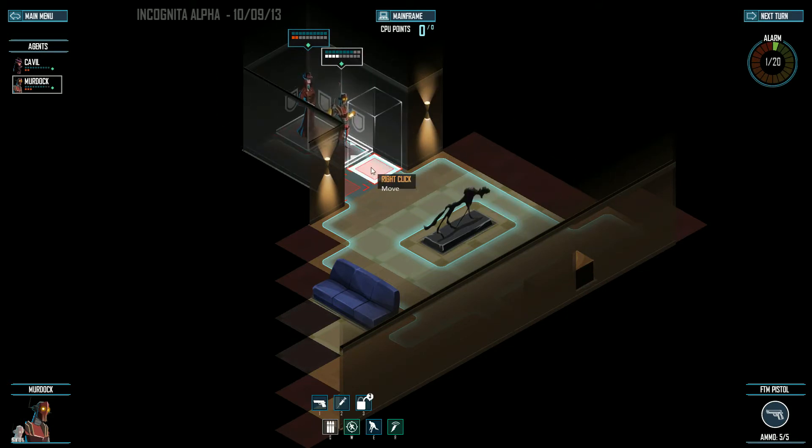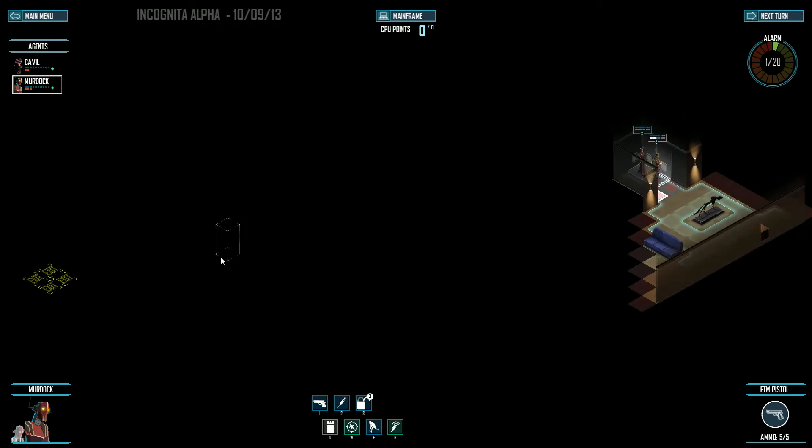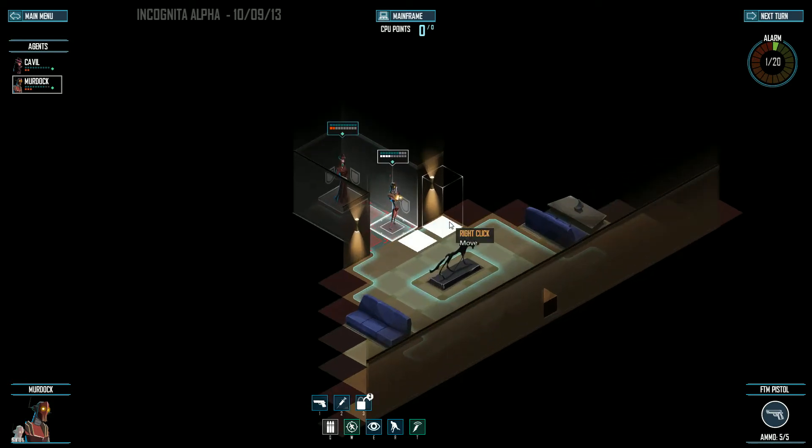Basically how it's supposed to play is after you exit a level, if you zoom out you can find the exit — this is where I have to get to. You'll see these are all exit squares. But there are certain other objectives that you have to do throughout the map as well to help you in your next map, and basically it's supposed to get harder and harder the farther you go.